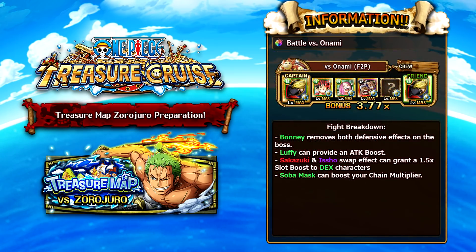For the Onami team, I suggest running the brand new Clash Sober Mask arriving on the 5th — he's a 3x captain to DEX and his special provides adjacent matching orbs and a chain boost. Raid Bonnie is the key unit here; she removes both the increased defense and the damage threshold, gives a full board of recovery orbs, and her sailor effect treats them as beneficial. Dress-up Luffy provides a 1.5 attack boost to strength, DEX, and quick. The switch effect of Sakazuki and Isho gives a 1.5 times orb boost to strength, DEX, and INT characters. At high nav levels this team may struggle, but it should get through Onami.